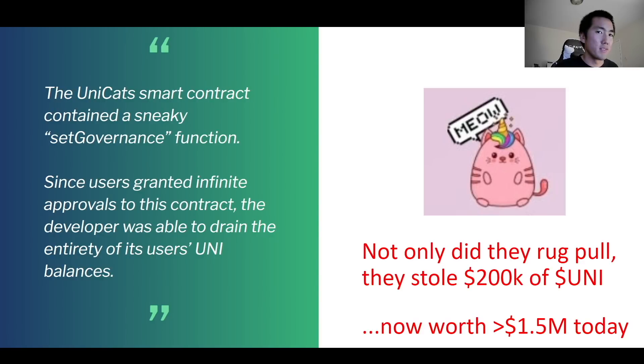Those UNI tokens obviously went up from like $4 to $25 to $30 today, which is worth over $1.5 million today. This is really the opportunity cost of getting rugged, because crypto generally goes up. So if you get rugged on like $1,000 worth of coins, you might actually be losing $2,000, $3,000, or $4,000 in future value, because if those tokens go up, you just miss out on the upside.